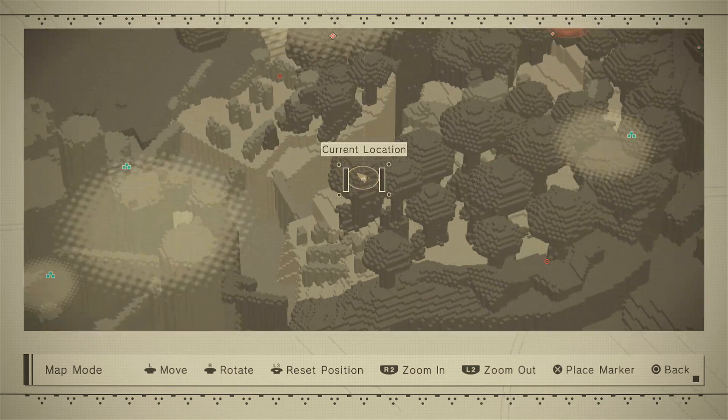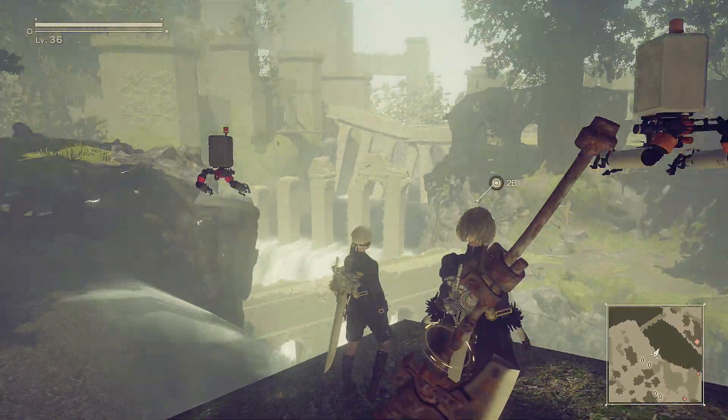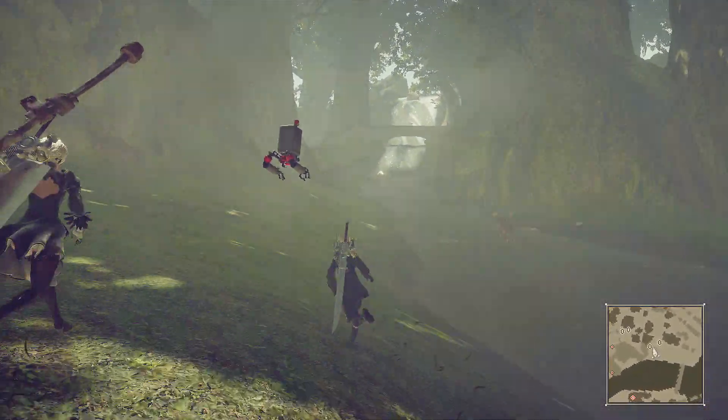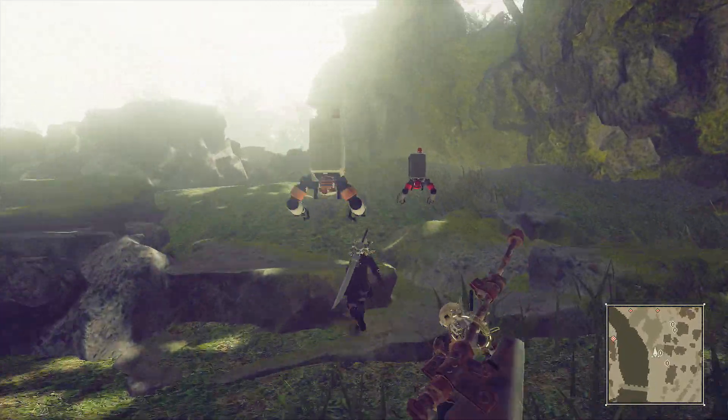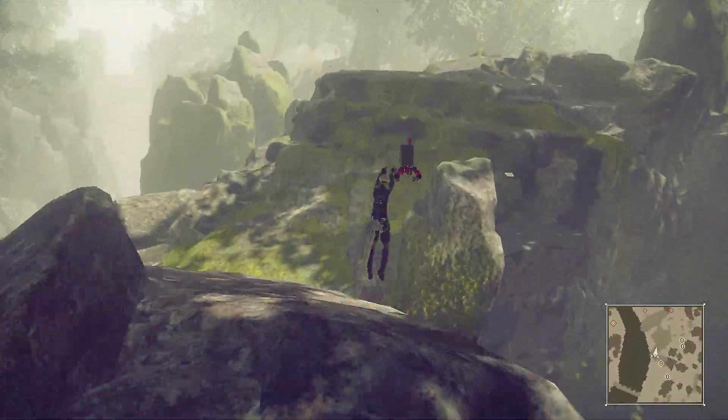It is pretty much just looking across to the castle, to the right of the bridge we used to get across, and just so you know where it is exactly, it's kind of at the end of this little river. So what we want to do from here is take a right and go all the way across this rocky area.